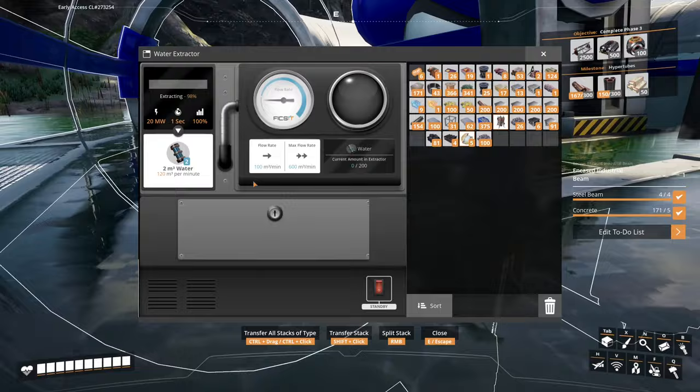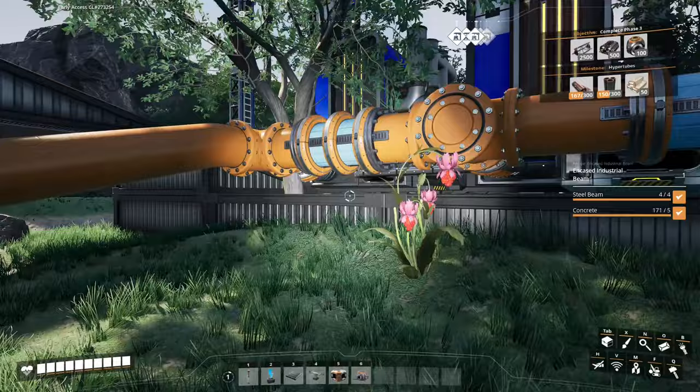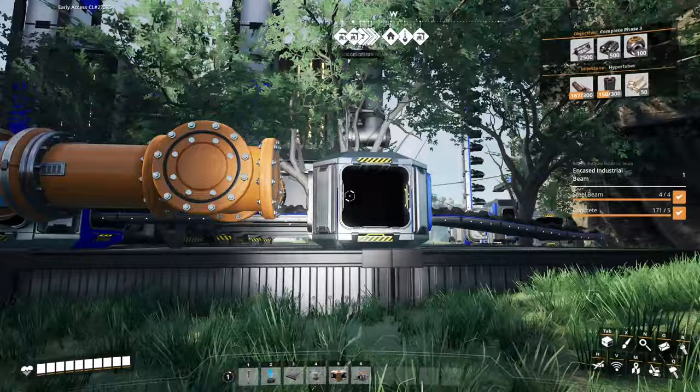This pump produces 120 cubic metres per minute of water, which you can pass up this pipe. If there were more of a rise, I'd have to start putting pumps in along the pipe as well. But this is a nice shallow rise coming up here, so the pump inside the offshore pump is perfectly capable of dealing with that, and we can feed that into the machines along here.